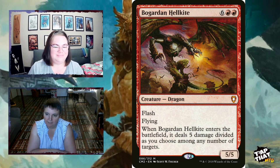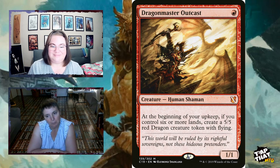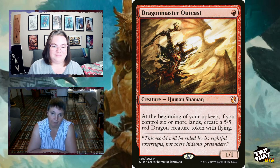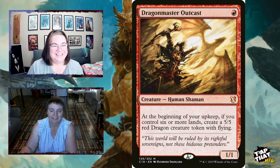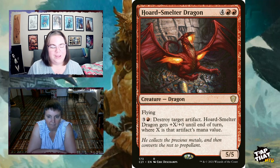What dragon deck would be complete without Dragon Master Outcast? A 1/1 for one mana, Human Shaman — at the beginning of your upkeep, if you control six or more lands, you create a 5/5 red dragon creature token with flying. Just for being there. Horde-Smelter Dragon, for four and two red, is a flying 5/5. Pay four to destroy target artifact, and Horde-Smelter Dragon gets +X/+0 until end of turn where X is that artifact's mana value — turns their artifact into dragon breath.